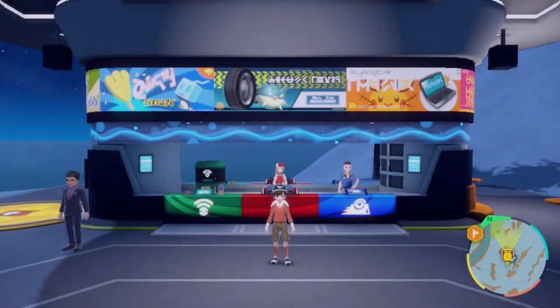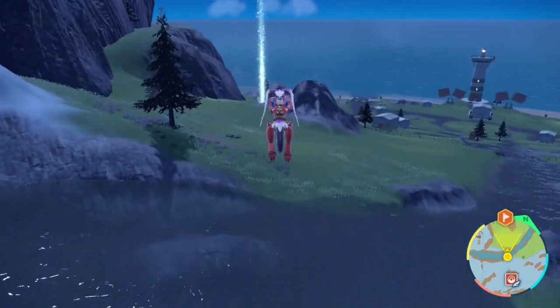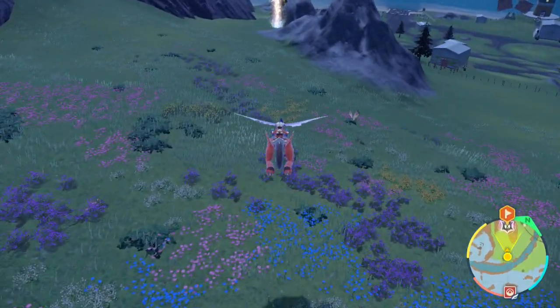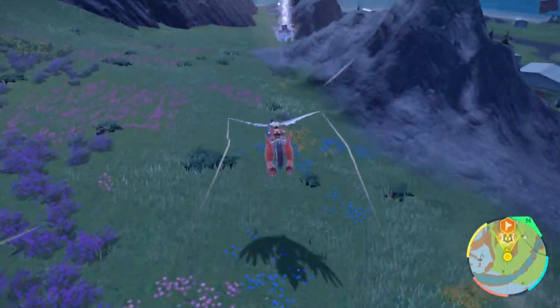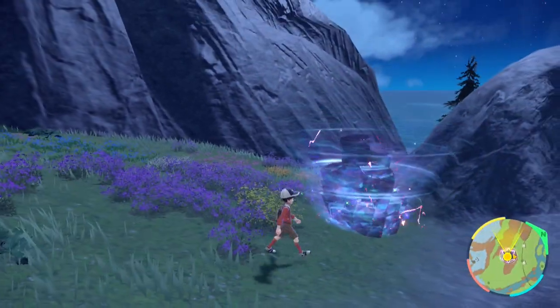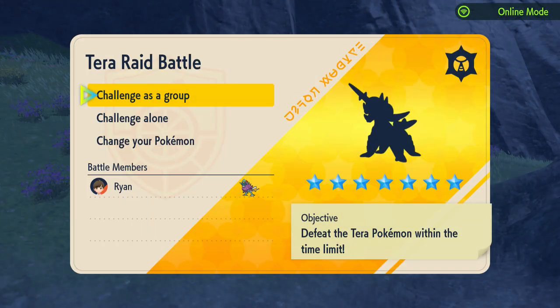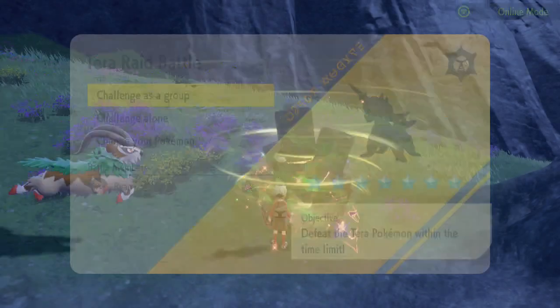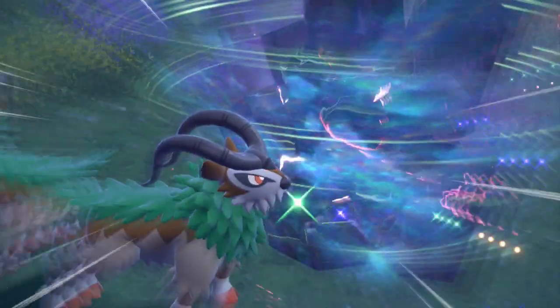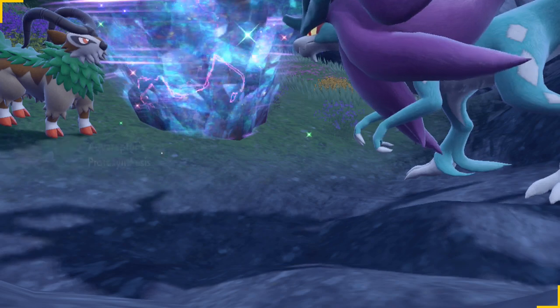You can only catch the Samurai once — if you already caught it last time it was in the den, you cannot catch another one, but you can still battle it. You can tell this is one of the promoted dens for the Samurai because it has sparkling lightning strikes around it, and the beam sticking out is also distinct. As you can see, it's a seven-star Samurai in there.